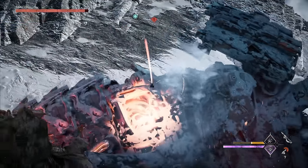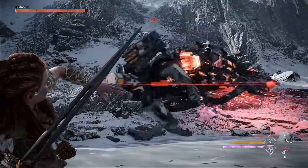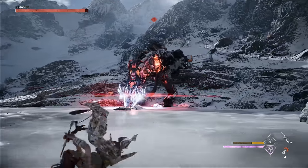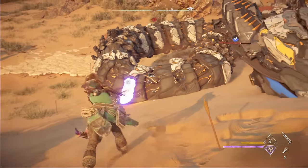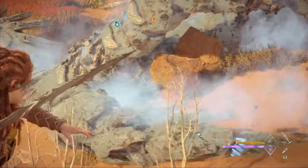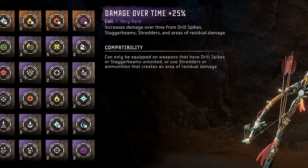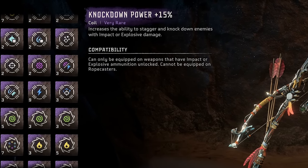For spike throwers, the obvious choice is to load up explosive damage coils, which also boost the damage of the splitting spike weapon technique. If you prefer drill spikes like I do, knockdown power coils are the way to go — drill spikes are particularly good for triggering knockdowns to stun machines. Other options for drill spikes include damage over time coils, which boost each drill tick, and knockdown damage coils to increase damage while a machine is knocked down, but I think knockdown power coils are the most useful overall.